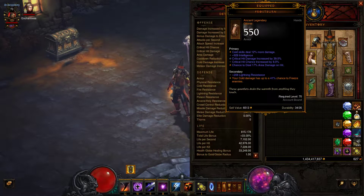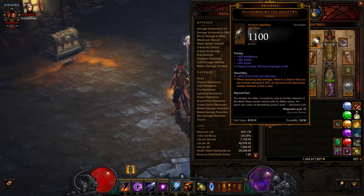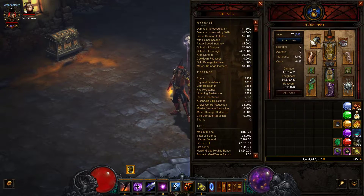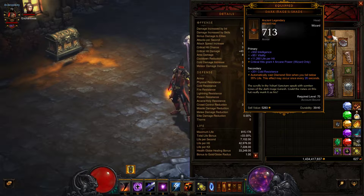I have Frostburn for gloves, which gives me a chance to freeze enemies and adds cold damage. Normally I try to stay away from elemental damage bonuses in my builds, but I let it slide here since I already had it on two pieces. For shoulders I have Pauldrons of the Skeleton King — just something I slapped on, gives me a chance not to die. For the helmet I'm using Dark Mage's Shade, which auto-procs Diamond Skin when you fall below a certain health threshold.